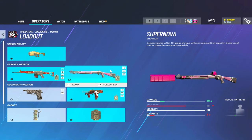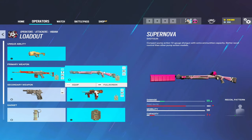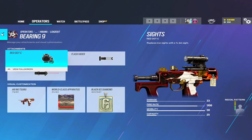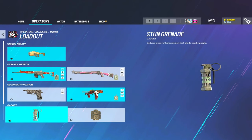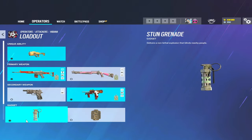Then you have the Supernova, definitely a solid shotgun option and one of the best shotguns in the game in terms of range, but most of the time you're going to be focused on the Type 89 unless you need to get up close and personal. For your secondary, I definitely recommend the Bearing-9 over the pistol - it's not gonna let you down. For grenades, you have flashbangs or breaching charges. Most of the time you are going to be running flashbangs to clear out a room as you push, but breaching charges are a nice option if you need to work vertically.